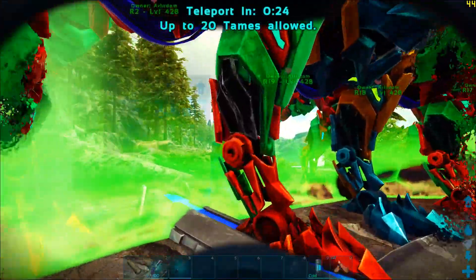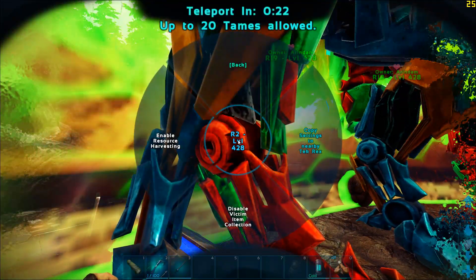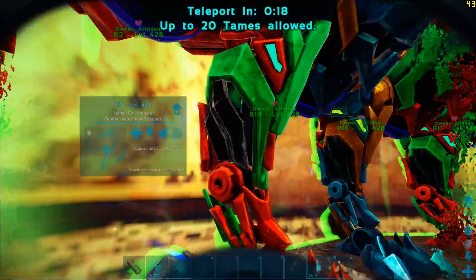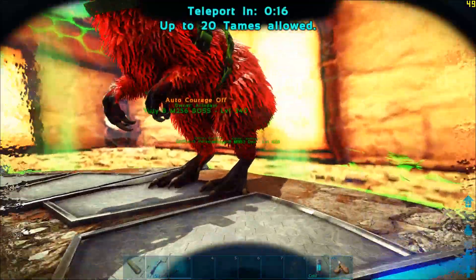For the Rexes, ensure that your harvesting settings are disabled and their follow distance is set to medium. Same thing for the Yutyrannus.